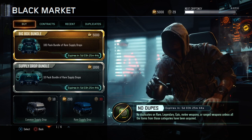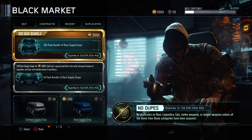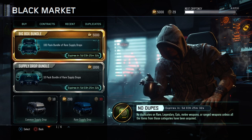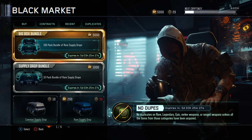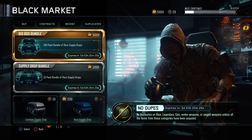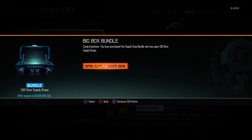Hey guys! Coachella here, we are back with another video. Today we are playing some Black Ops 3, and I have just bought myself some 5,000 COD points. There's this nice big box bundle of 100 packs of super rare supply drops. So we're gonna buy 100 supply drops. Let's spend 5,000 COD points and let's do this.